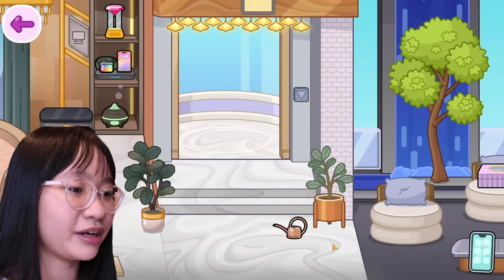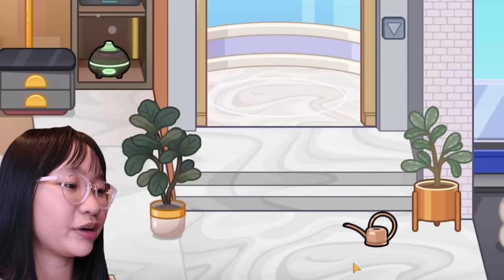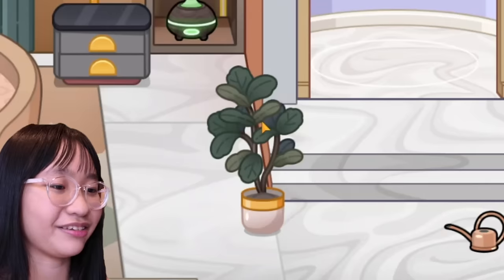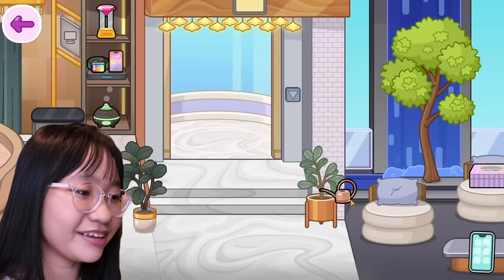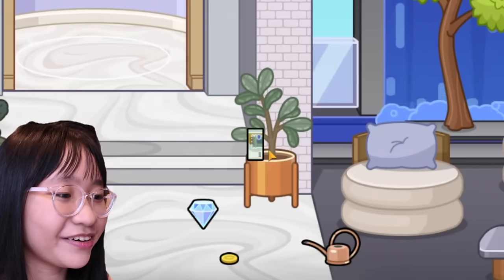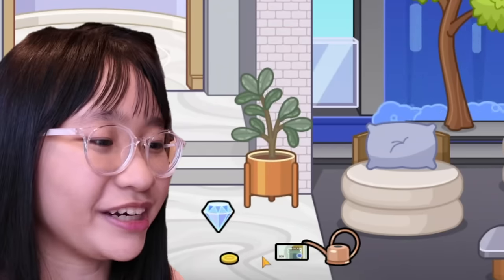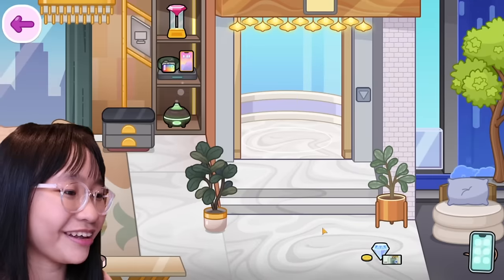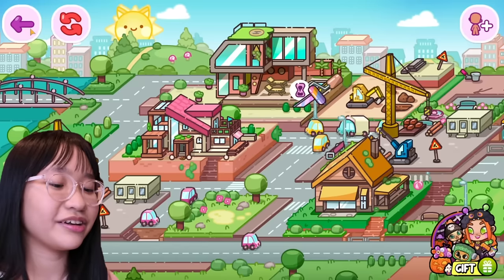We're on the second floor right now. So let's water it. Oh okay, so there's a diamond and a coin and money. We got money — it's like a money plant! Does this work too? No, it doesn't work. Okay, that's cool. Now we're gonna do another secret.